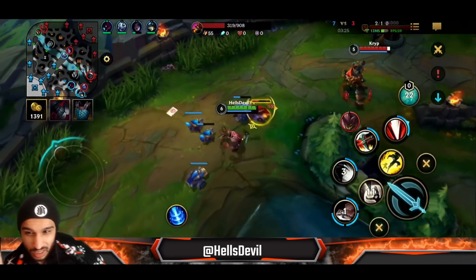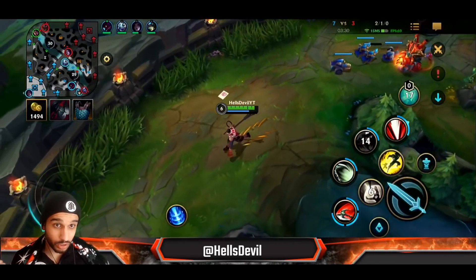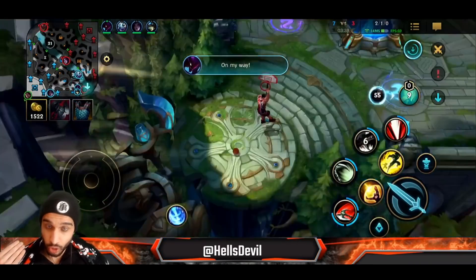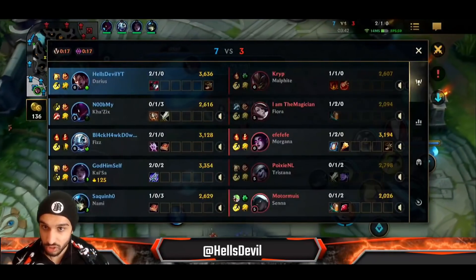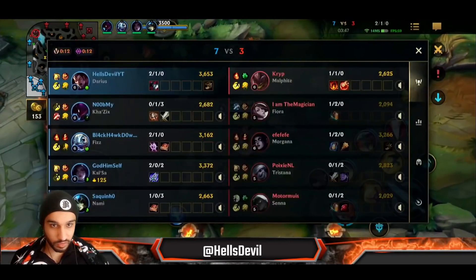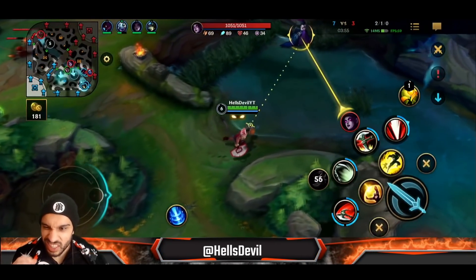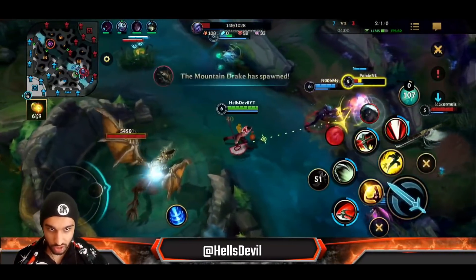Another cheeky tip: Darius's hook can actually cancel out dashes from enemies. For example, if Tristana wants to jump — hook her. If Pantheon wants to ult — hook. If Galio wants to ult — hook. If Jarvan wants to use his flag — hook. It's really strong. Especially against Tristana, you want to save your hook until she tries to jump away, then hook her back in and she's just dead.